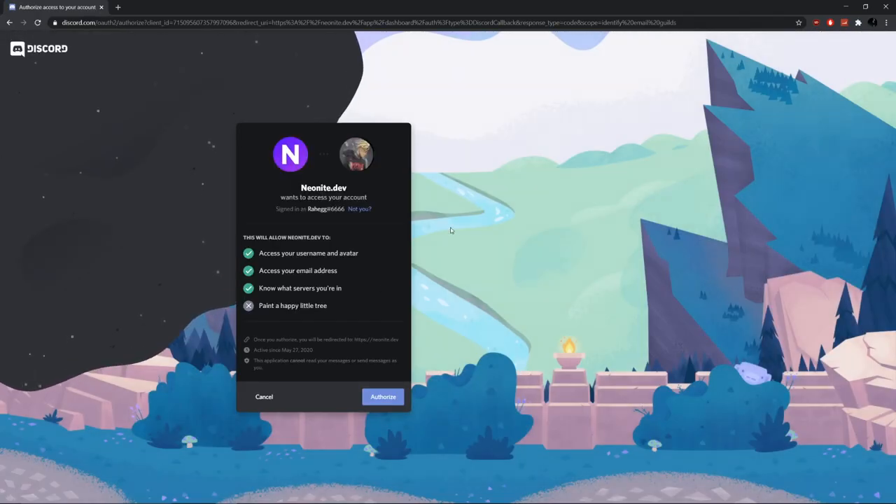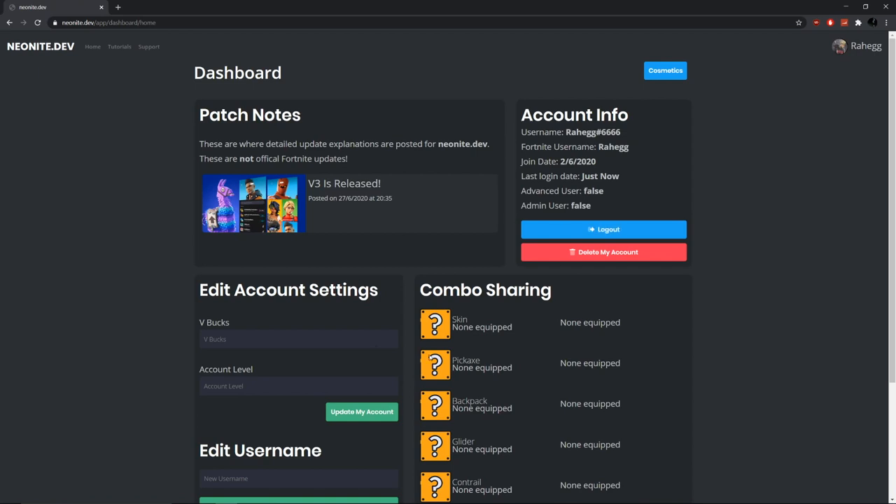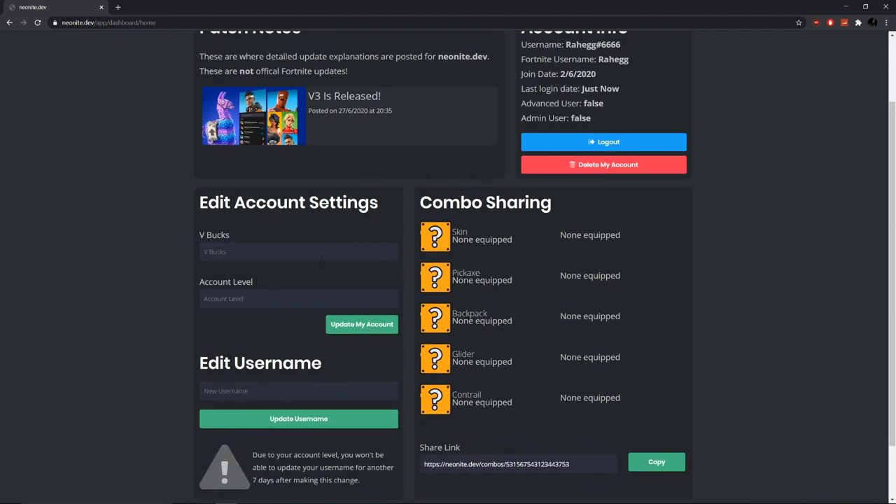It's not going to take over your account or anything — nothing bad is going to happen to your account if you do this, so just click authorize. Then you're in. If this is your first time authorizing, it'll do a pop-up asking you to put in your username, so just type in your Fortnite username or any username you want. Then you can type in how many V-Bucks you want to appear in your account, and your account level. You can even change your username.